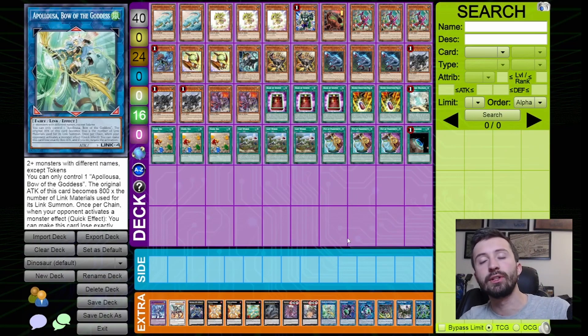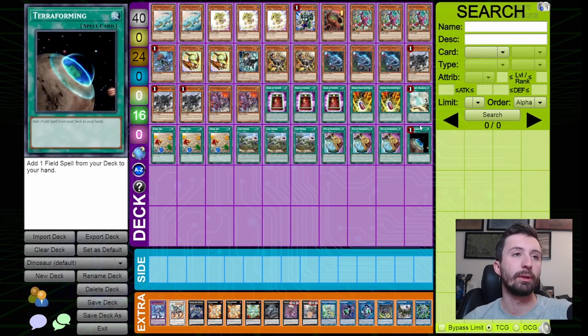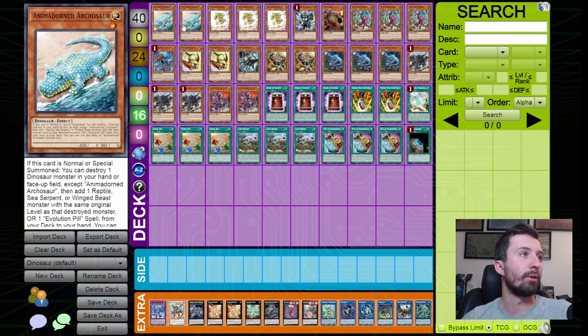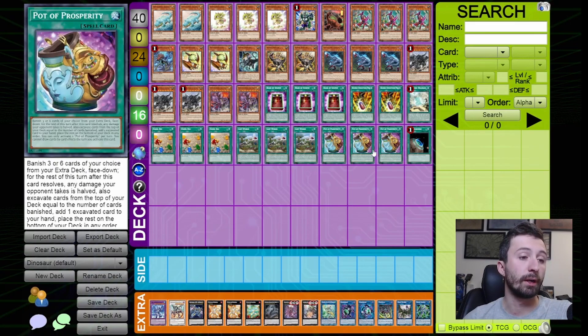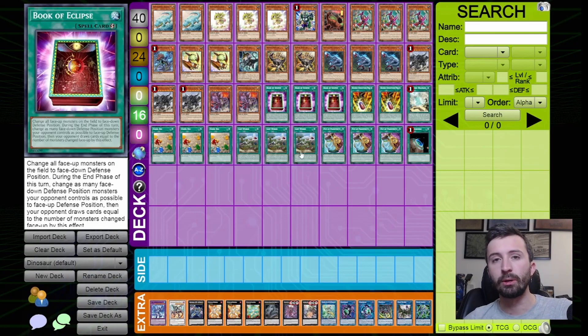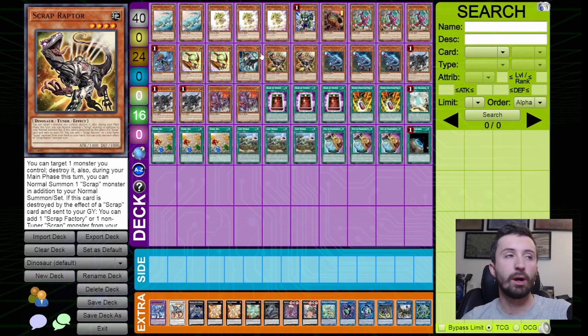For link monsters: one Appaloosa because it's a good card to end on — we'll see where the format goes for other Link 3 or Link 4 options. One Lyna the Light Charmer in case people start playing Iblis, and we have other cards like Diagram and Book of Eclipse to clear it anyway. One Linkross because of Arcosaur, then Secure Gardna to get a non-dinosaur in the graveyard for Evo-Pill. Pentastag plus UTC or Book of Eclipse can just be a full OTK. Scrap Wyvern for the Scrap combo.